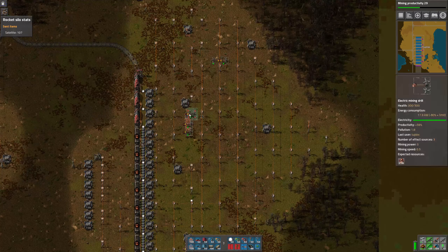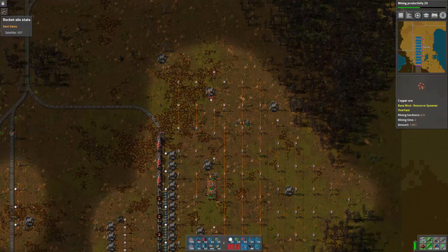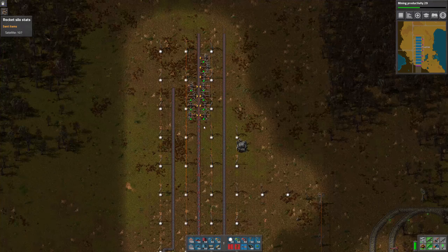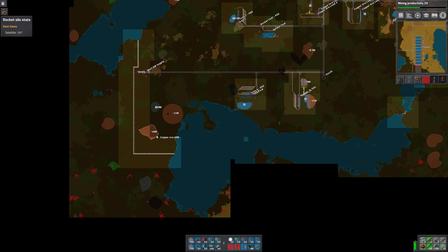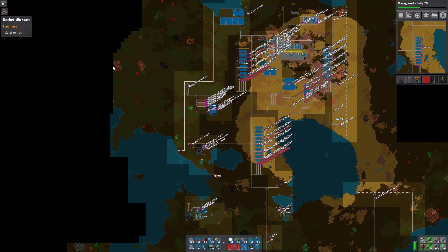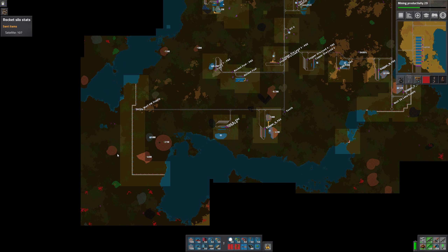Copper four is nearly done — we've got four or five drills going right now, so there's not very much left there. That'll be done fairly soon. Copper three is also almost done, which is why I set up those new outposts. Over here we've got 40 and 21 million, and 18 and 13 million. Down here there's 35 million and it's not even all scanned yet. So there's a lot of copper around and I'm not too worried about that.